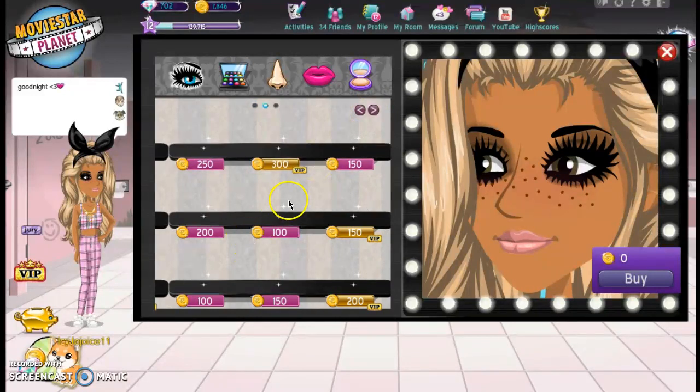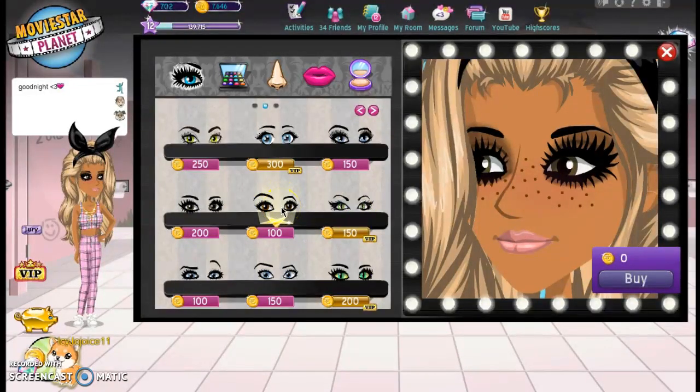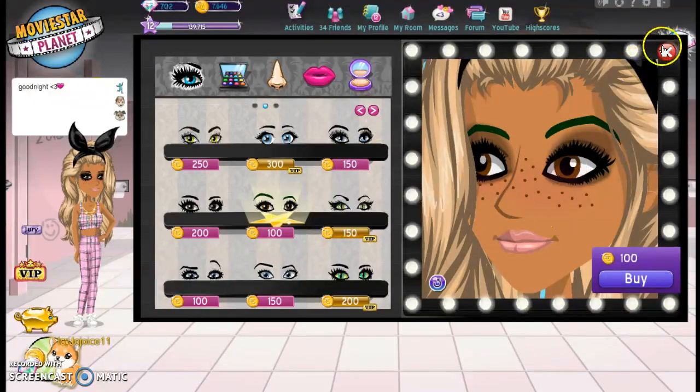So, what's over here? This is for $100, Allison, and you have 245 coins. This is what they look like, and that looks really nice. You can get that, and you can change the color of the eye, or you can change the color of your eyebrows, or whatever you want. But I'm not getting that — I'm just showing you what you can do.